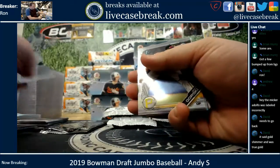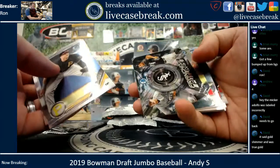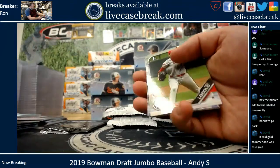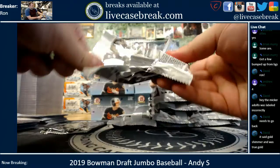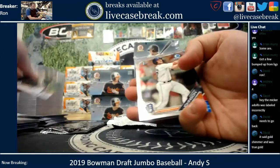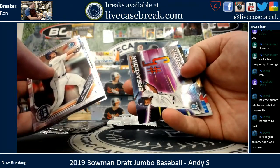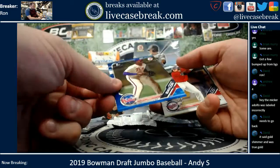That's an easy one to get confirmed. Esfato Kirby refractors franchise futures for the White Sox. Misner and Javier draft breakdowns in green. Jamari Baylor blue paper out of 150.